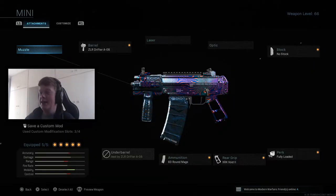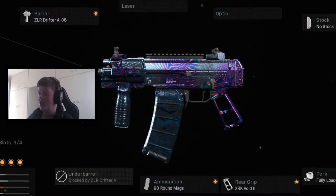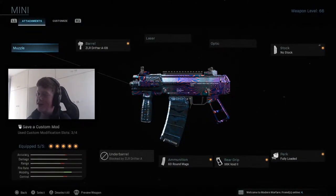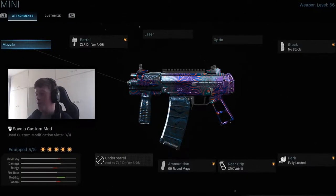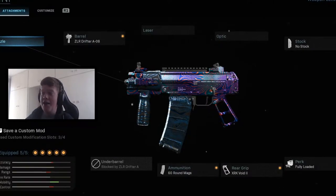And here it is guys. I have named this variant the Mini. Obviously look how small this thing is — it's super small. It could probably be just as small as some of the machine pistols back in the day when we used to have machine pistols in the game. Into the attachments: we have the ZLR Drifter, no stock, Fully Loaded perk as always, the XRK Void 2 rear grip, and the 60 round mag.